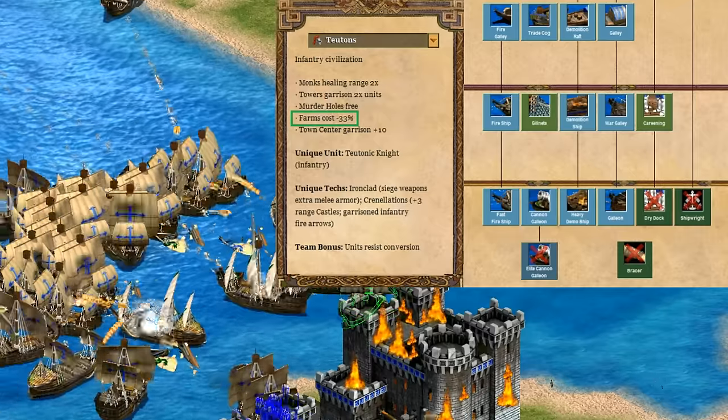To wrap up, the Teutons' tech tree overall works well with their focus on booming and defending early on. If you're able to properly develop your economy, you'll have access to all of the most powerful non-elephant units in the game — whether it's Teutonic Knights, Paladins, siege onagers, or even bombard towers. The overarching theme is always slow but unstoppable. The trade-off is that they depend a lot on gold in the late game, made worse by their lack of light cavalry and bracer on their skirmishers. They're best suited for knights, or on an easily-walled map like Black Forest, playing defensively and heading for late game siege, infantry, and paladins supported by defensive buildings and monks.